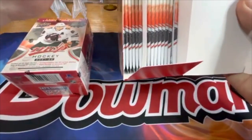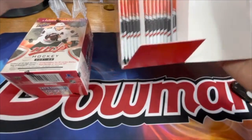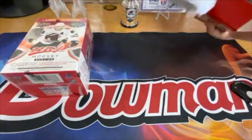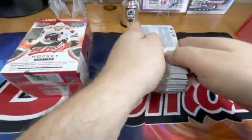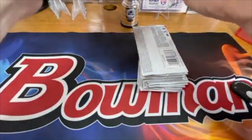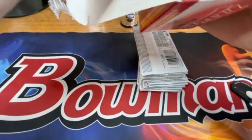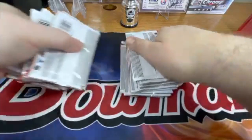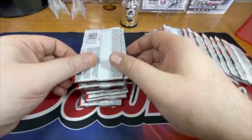Alright, let's get this first stack out. It looks like there's a heck of a lot of packs — we've got three, six, nine, ten on one area and six on the other. Is there supposed to be 16 or 15 packs — so 10 and 5? To save time I'll fast forward through me ripping these stacks of packs.